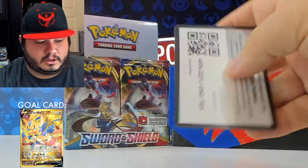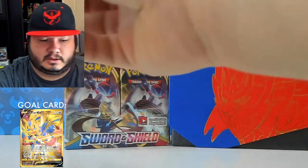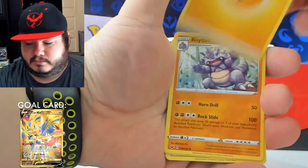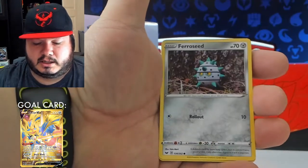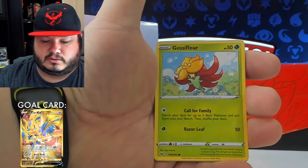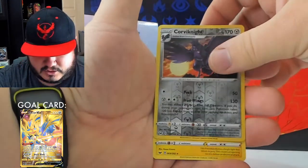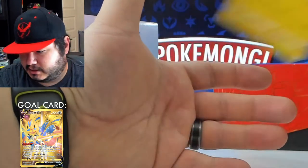Another code card — hold it up the right way, that might be nice for you! We got energy, Big Charm, Thwackey, Ferroseed, Crabby, Zigzagoon, Gossifleur, Gossifleur, Silicobra, Corviknight — another reverse rare! We're getting a lot of reverse rares today. That's the name of the game. And Lanturn.